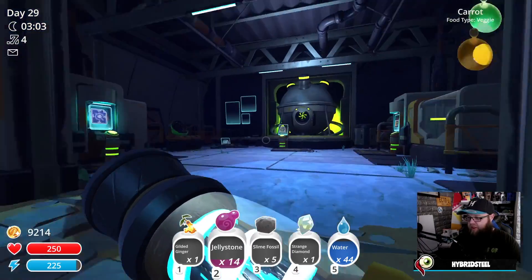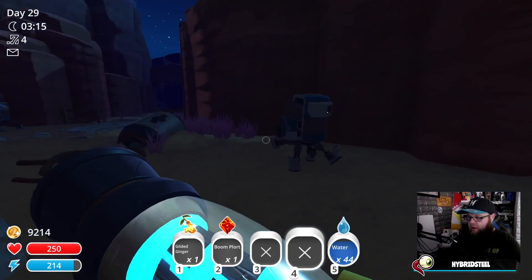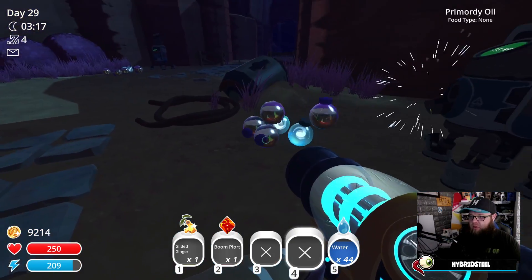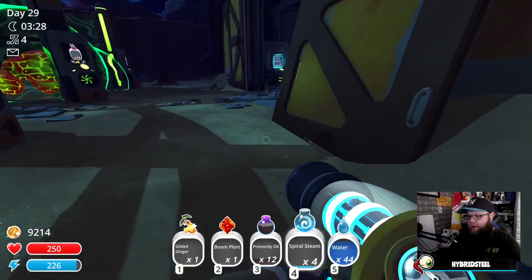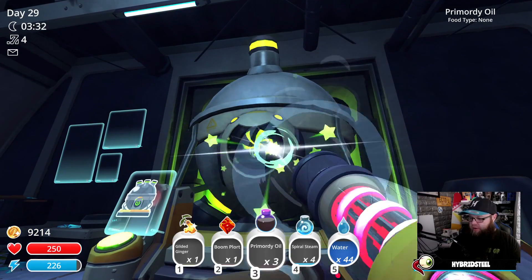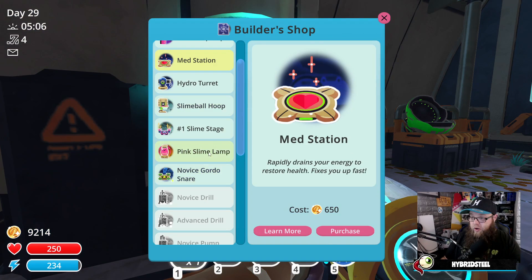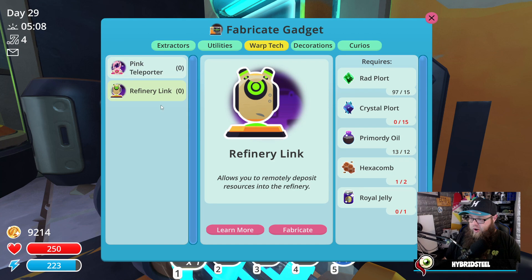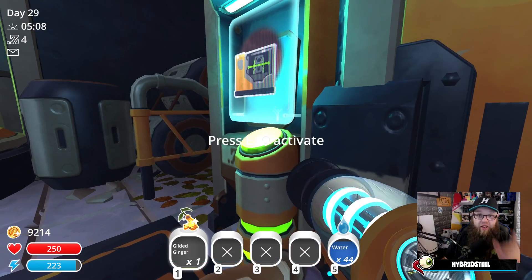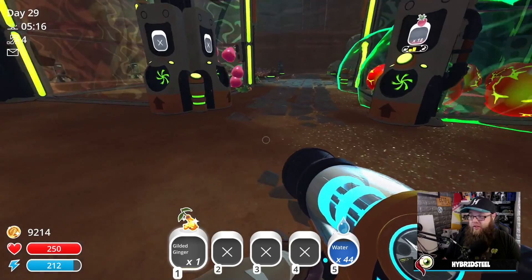Let me just pop all this stuff in here - jelly stone, slime fossils, strange diamond. Yeah boy, and that is how we get oil! Does this mean we can build a drone now? So I would say I need to build utilities - warp gate, finally! I need one of these but I need honeycomb and royal jelly. We haven't got royal jelly, I need to go hunting for royal jelly, so that might just be something we do on the next one.